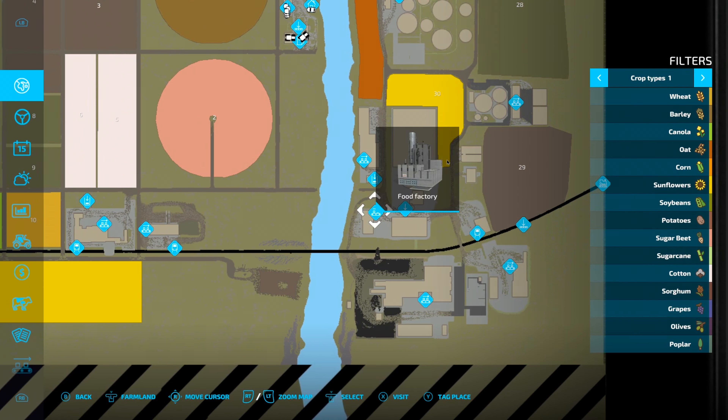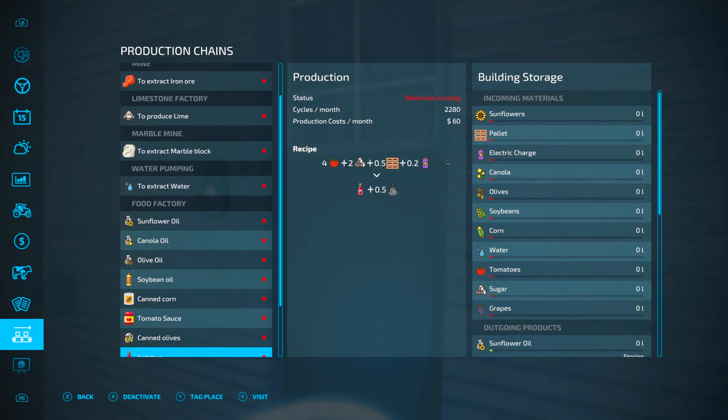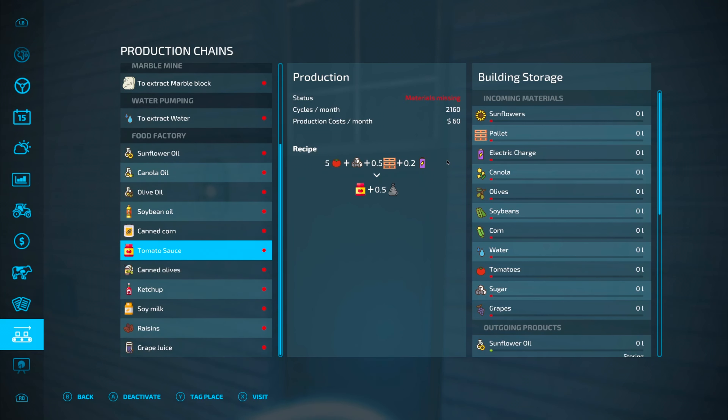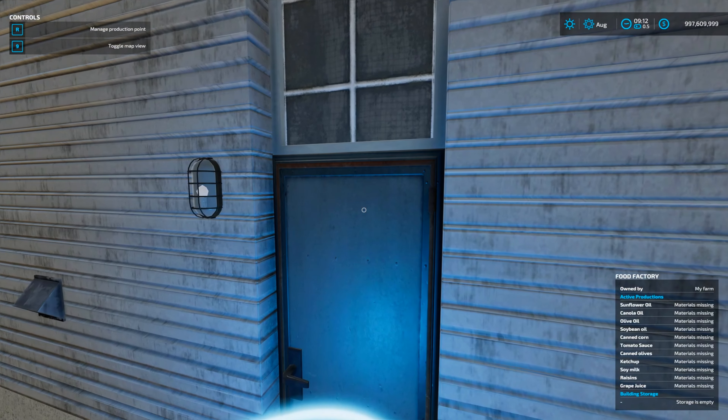I couldn't be more blown away. There are contracts on the map — amazing. I feel like I've missed so much stuff because there's so much. It keeps mentioning drilling equipment and I genuinely don't know where you'd get drilling equipment from.